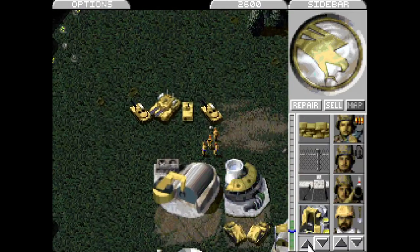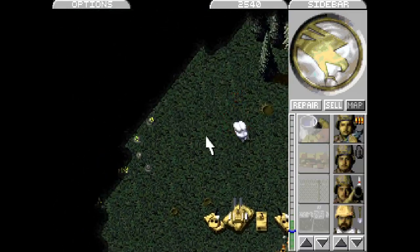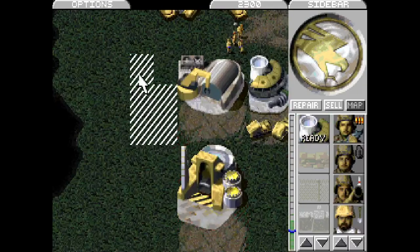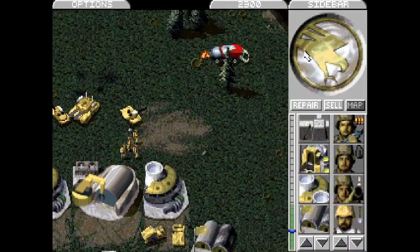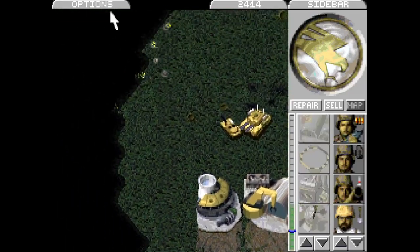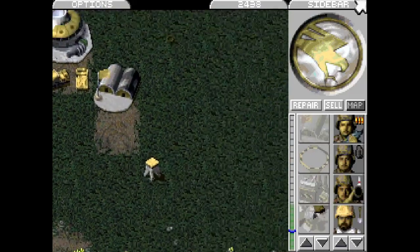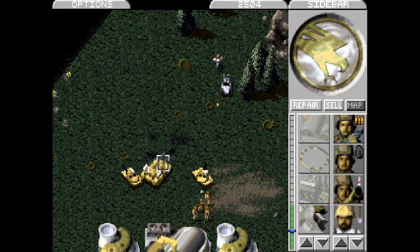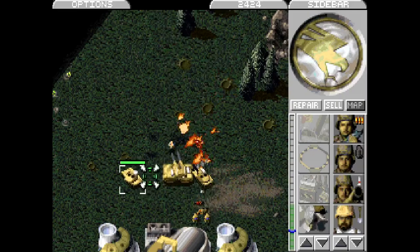Advanced power plant — I don't really need that. So in this mission, because you can't build stuff in the previous one, you get the advanced power plant, the advanced communication center, the ion cannon, the mammoth tank, the advanced guard tower, and the MLRS. They just give you all the tech, all of a sudden, for some reason.